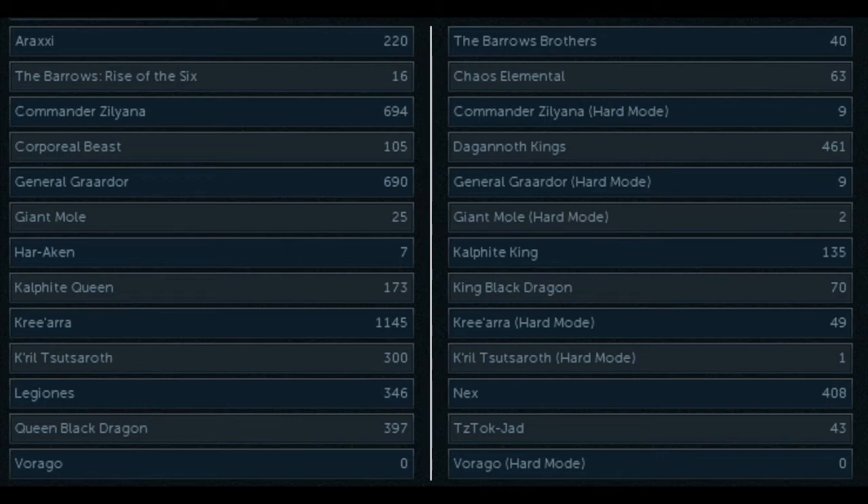What I decided to do was kill 1000 to hit the first threshold, and then do hard mode Kree'arra, because in hard mode the drop rate is 1 in 1000. The threshold counts from normal mode, so you don't have to kill 1000 Kree'arras in hard mode — you just have to do it in normal mode. So my drop rate once I hit 1000 was actually 1 in 500, and you can see it only took me 49 hard mode kills to get the actual pet, which was really lucky.